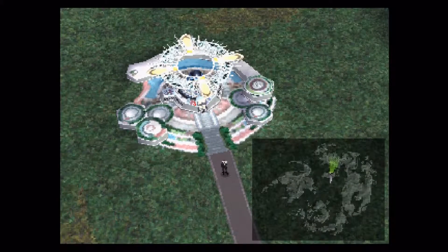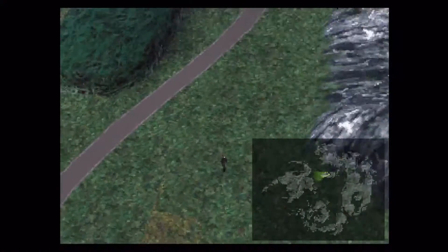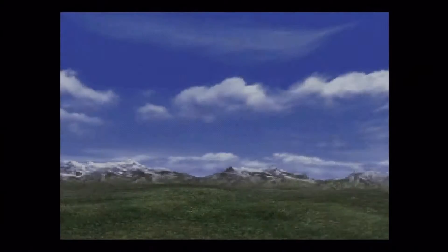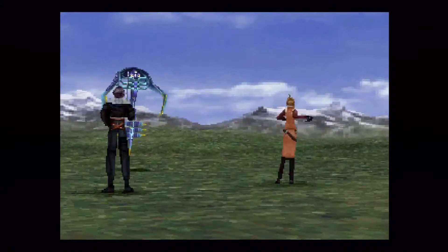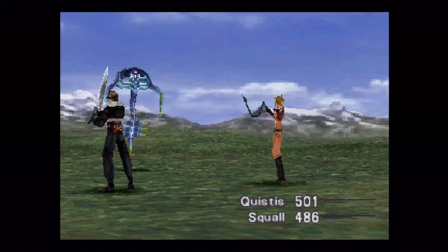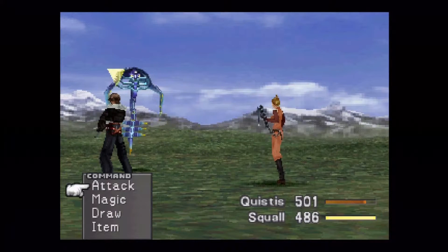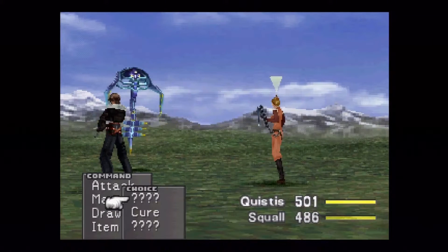Hello everybody, welcome back to the Final Fantasy VIII walkthrough. This is going to be part two, and we've got a little field trip here to the next town, which I completely forget the name of. I'm guessing it's Balamb, because I think the place that we start at is Balamb Garden, so it follows that this next town would be Balamb. That's my guess anyway.